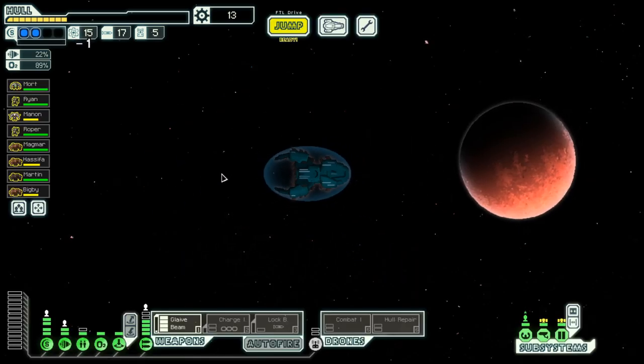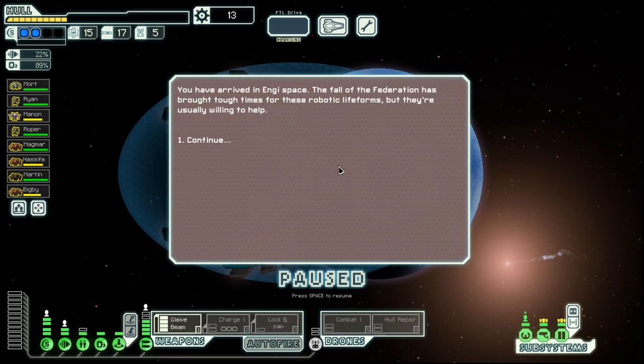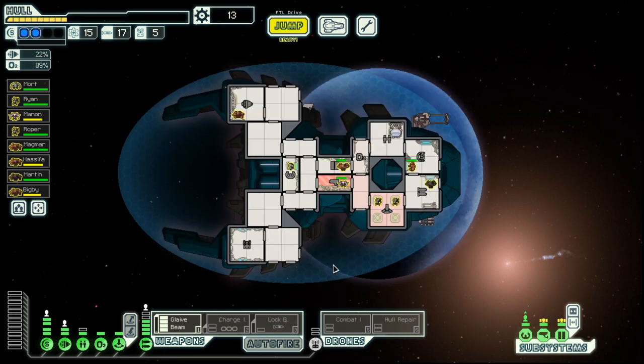Hello boys and girls, my name is OtisD and welcome back to season 37 of my FTL series here in the Mantis Cruiser Layout C. We have a full crew complement.